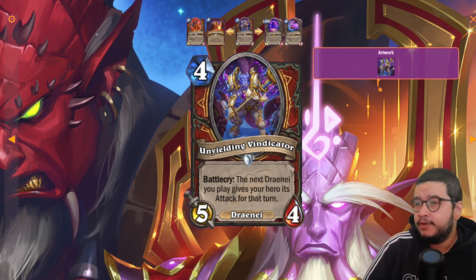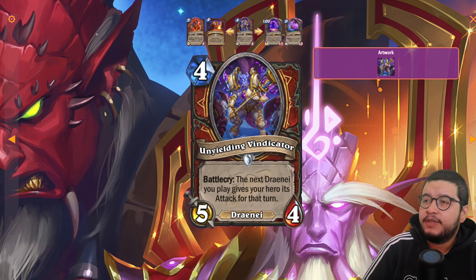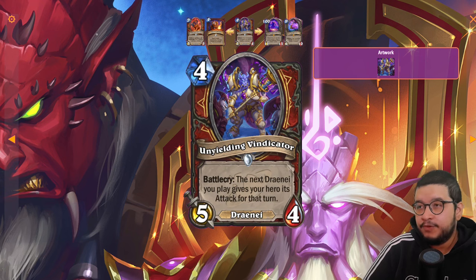Alright, let's look at the Warrior cards. First up we have the Unyielding Vindicator — it's a four mana 5/4 with a Battlecry: the next Draenei you play gives your hero its attack for that turn. So they're doing a hero attack package for Warrior, where every time you play a Draenei it gives your hero that much attack. Interesting.